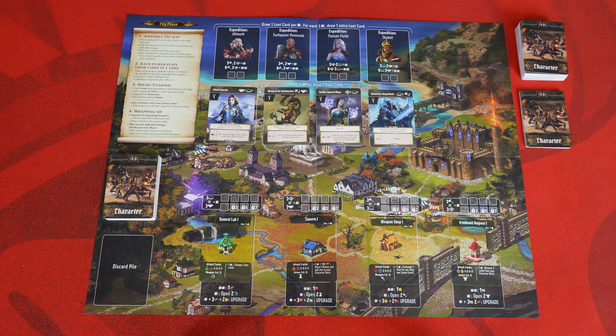The cubes placed above the structure are used to pay for the bonuses listed below it. For example, if you pay two cubes plus one gold and one gem, you can draw two random hero cards from the hero deck set aside at the start of the city phase, then add one of those heroes to your character deck. Down here, you can pay two cubes to get one gem from the loot deck. At the bottom, paying one cube, three gems, and two iron will upgrade your structure to the next level, which improves what you can do with it.